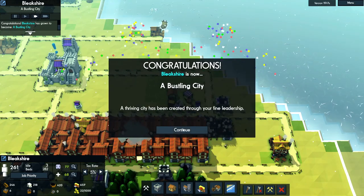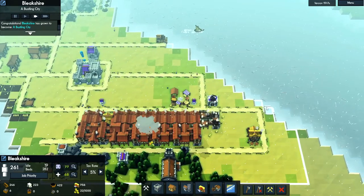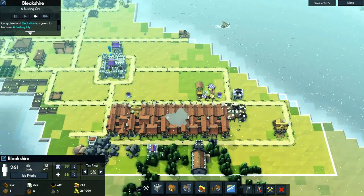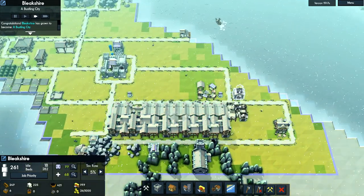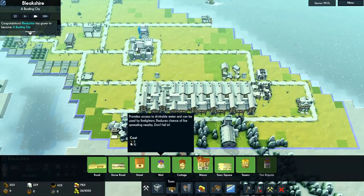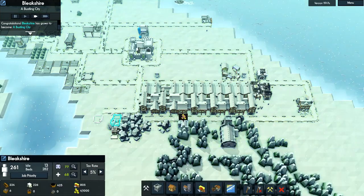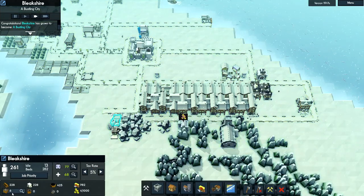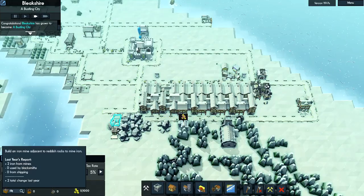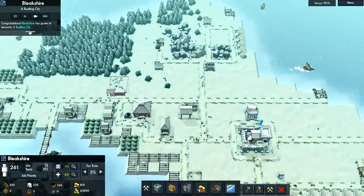We're a bustling city — we just passed 250 population. Everything's coming up! Once we get that professional fire service, things are just going to be wonderful. I do want another iron mine so we can really begin to ramp up iron production, which we can use to get tools to get the most out of our pork and our fish.